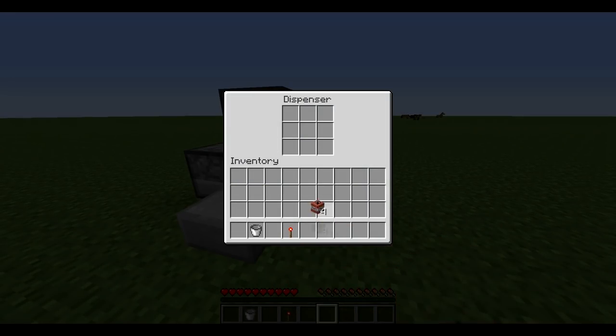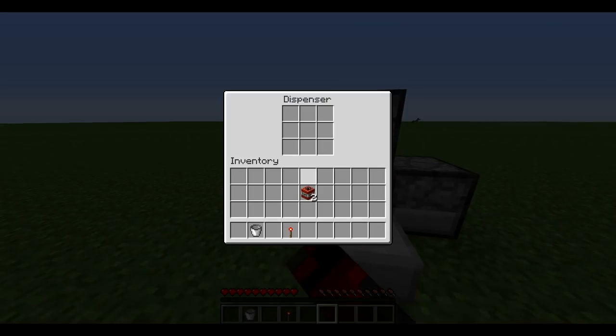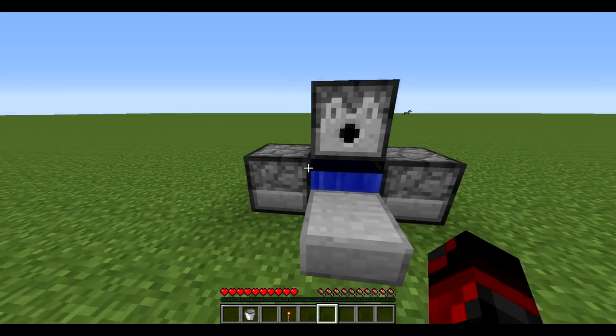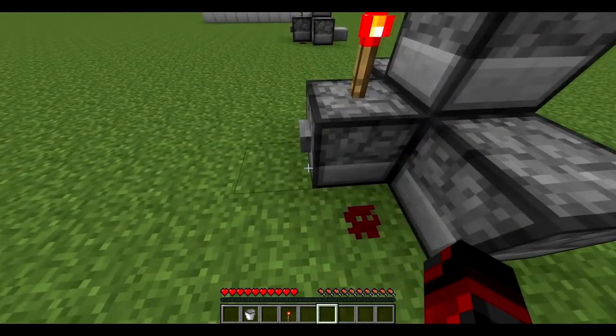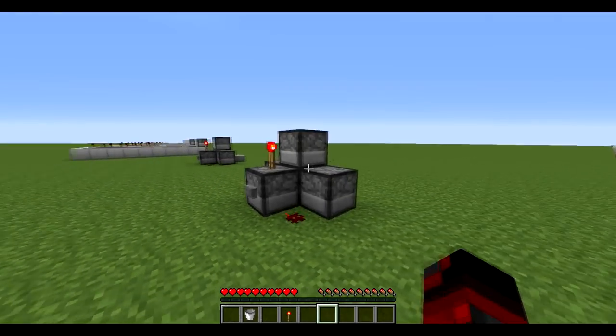Fill up all your dispensers with TNT — the three here and then the one at the back. When you're done, just press the button and it'll do it all for you.